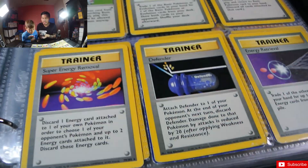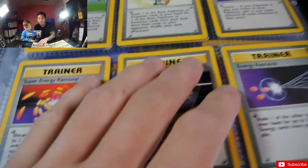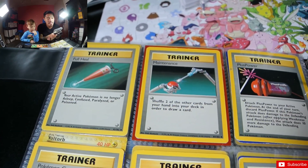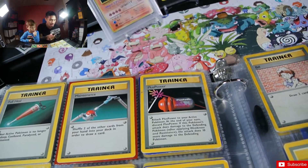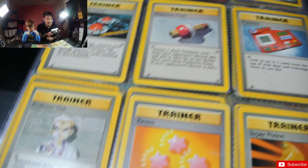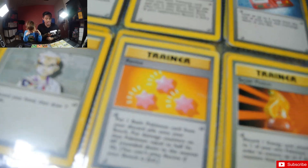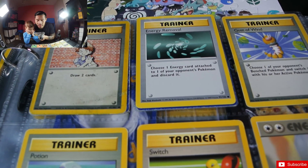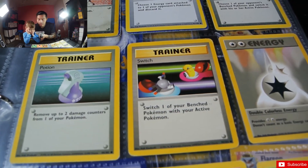Super Energy Removal, Defender, Energy Removal, Full Heal, Maintenance, Plus Power, Pokemon Center, Pokemon Flute, Pokedex, the real Professor Oak, Revive. There we go — Bill, Energy Removal, Gust of Wind, Potion, Switch, and energies.